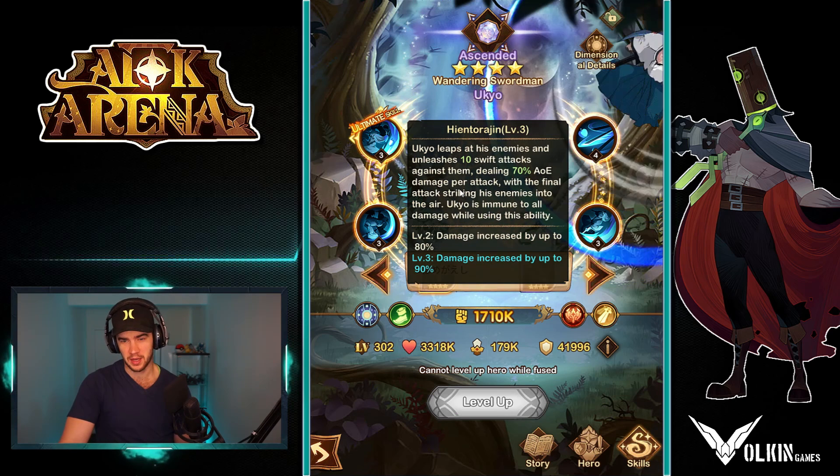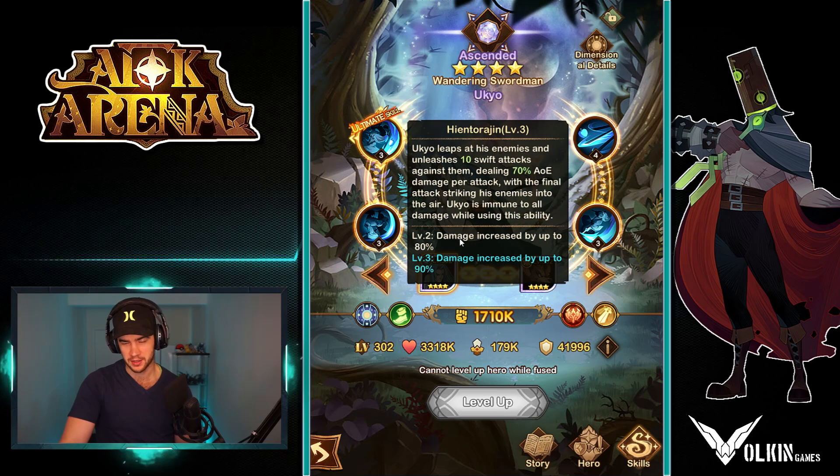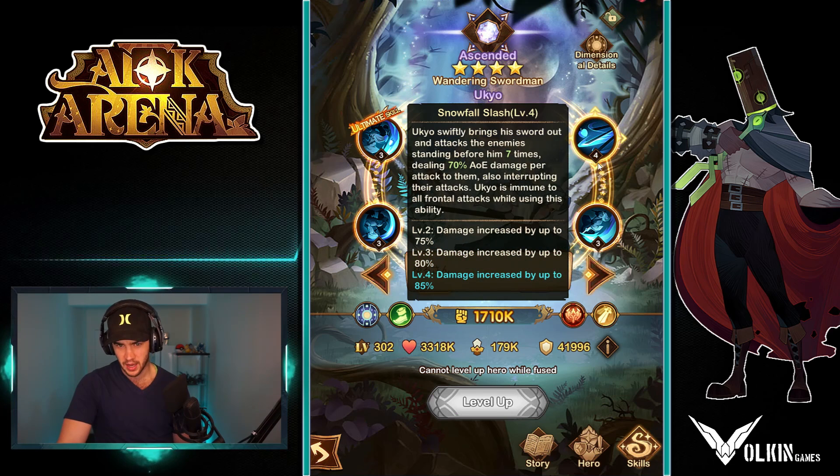So his ultimate - he basically jumps up in the air, does a big spin, and then on the last hit knocks the enemies up, and he's immune to all damage while he's using it, which is nice. This one here, he brings the sword out, does like a quick little AoE where he just sort of slashes - you can see it in the background there.